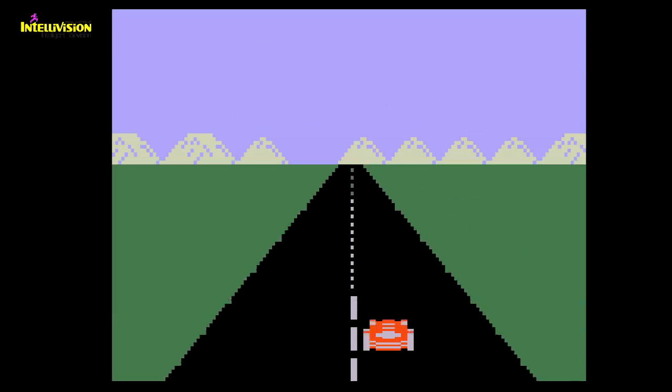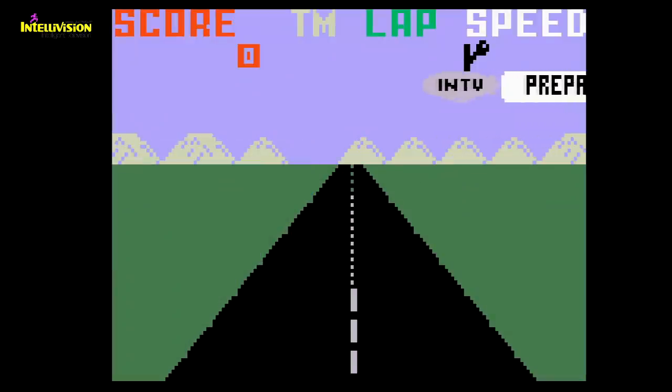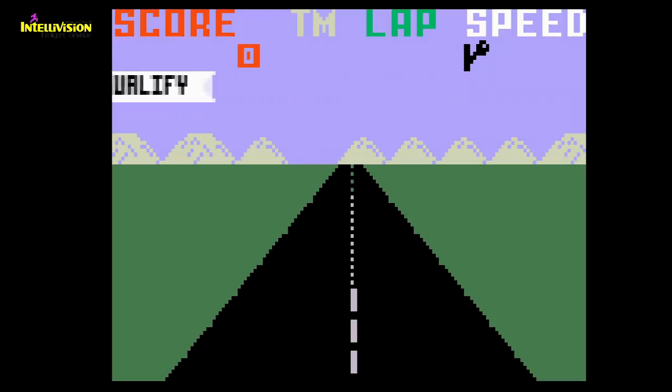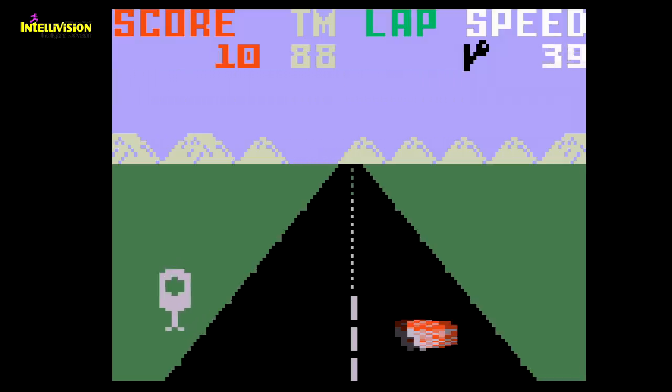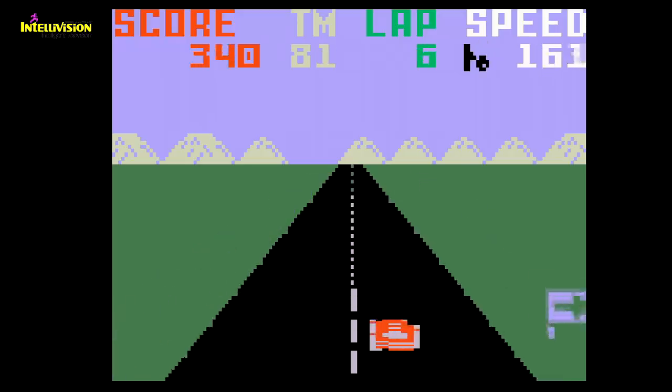Looking pretty basic — but not as basic as the Atari 2600 — comes this very tricky-to-control Intellivision port. What's strange about this one is that it keeps the Fuji Raceway track name and allows you to race on a few different tracks from the very beginning.